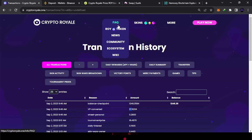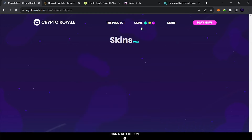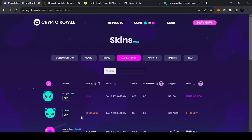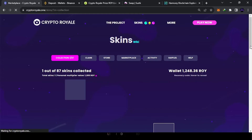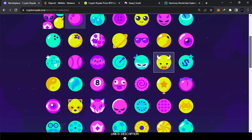If you want a powerful skin you can get it from the market. You can filter by price, SP power, and rarity. You can also sell your skins and get extra ROY. These are my skins — each one has a certain price. You can find skins from here — the ones you have will appear in a pop-up.